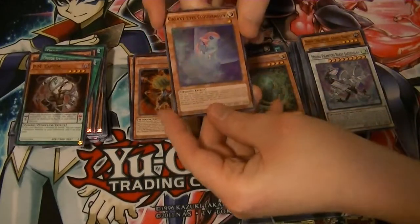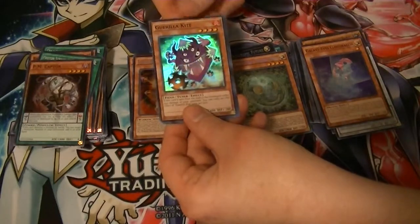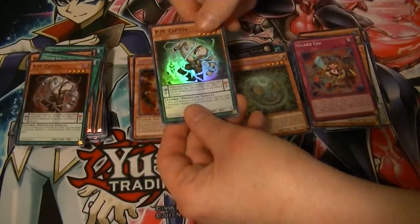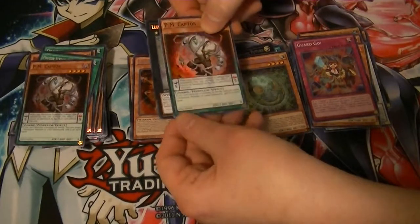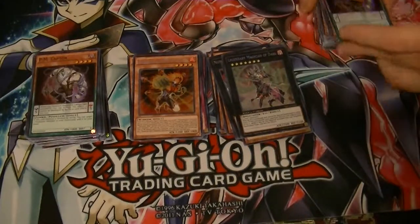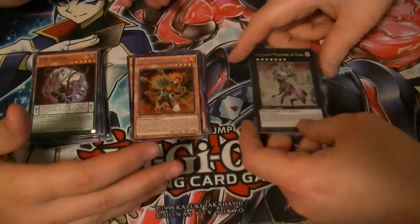I think I saw black. We got Galaxy Eyes Cloud Dragon, Gorilla Kite, Guard Go, PM Captor — Legendary Magician of Dark! There's the first one we pulled. So that's pretty close right there, just between those two cards, because those are the top three cards if I remember the prices.